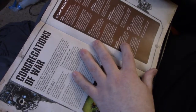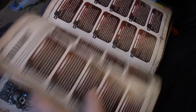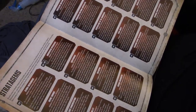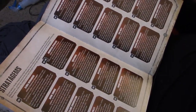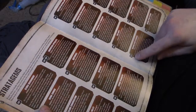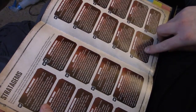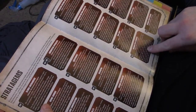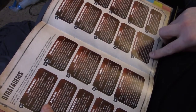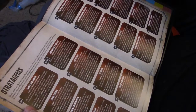With Forge World Mars, I get to roll 2 dice when picking the Canticles of the Omnissiah. There's a stratagem called Machine Spirit Resurgent — 1 CP. Use it at the start of any turn: pick an Adeptus Mechanicus vehicle or Quester Mechanicus unit from your army. Until the end of the turn, use the top row of the model's damage table regardless of how many wounds it has left. This ends immediately if the model is reduced to 0 wounds.